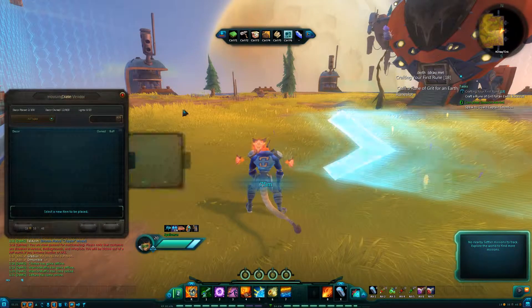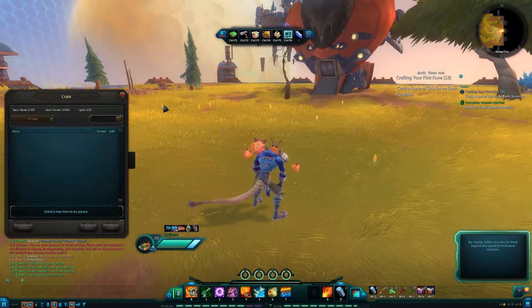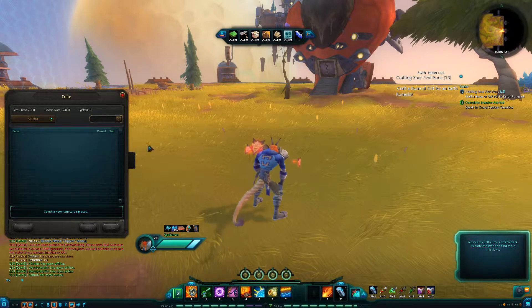Here's your crate. When you get decor or furniture along the way, you right-click it and it goes to your crate, and this is where you'll place it from.